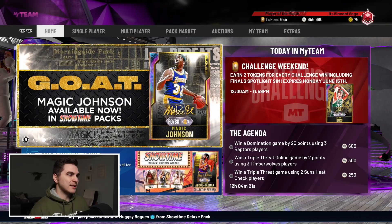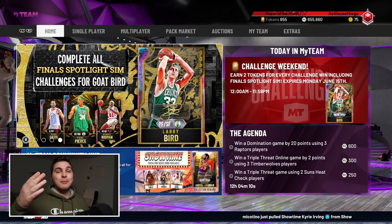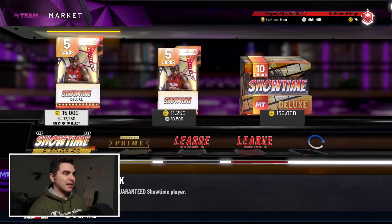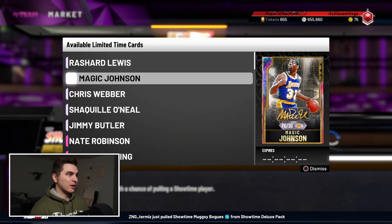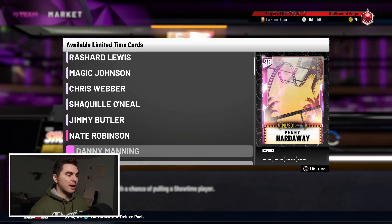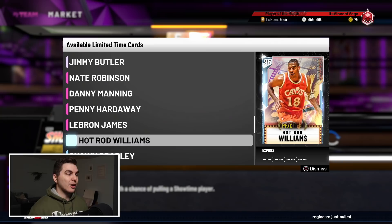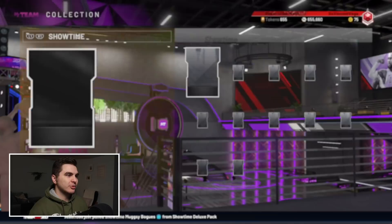As we go to the home page, obviously there's new packs — we're gonna look at that content here in a second. GOAT Magic Johnson, which is just wild. In addition, final spotlight sim challenges for GOAT Larry Bird — I'm gonna do that of course, I'm behind, haven't completed it like a few people have, but we'll go over some of the cards later in the back half of this video. These Showtime packs and boxes are here now. I hate when they release deluxe packs and normal packs because I'm always like, which ones do I open?